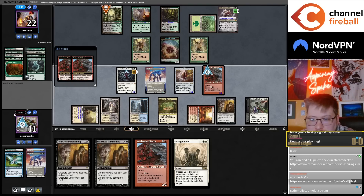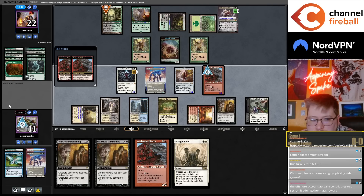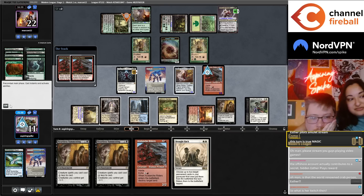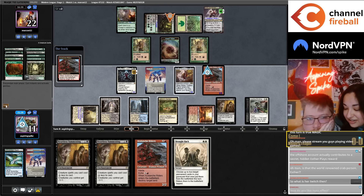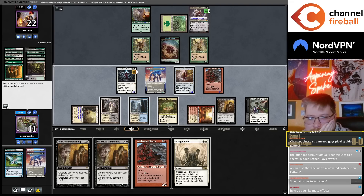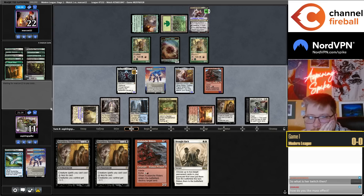Perfect as always, sweetie. They have Chord — they can't get Yawgmoth thankfully. My favorite character in Mass Effect is Liara. Esther's Liara impression is perfect. We can get the second Riders post-combat I think — maybe just make them use the Chord first.